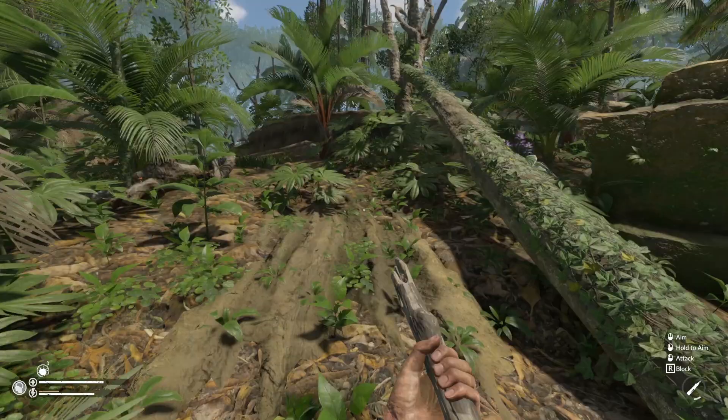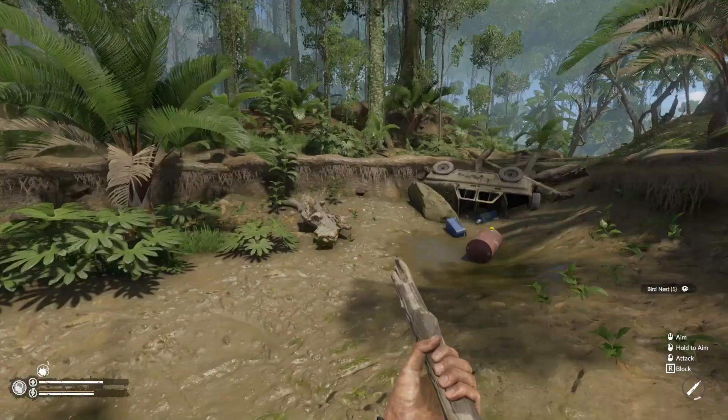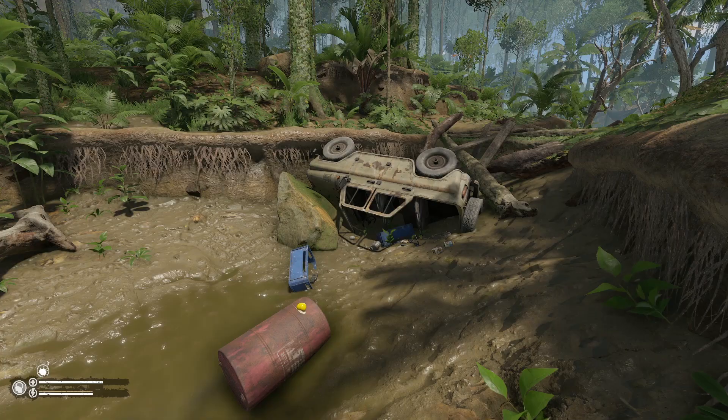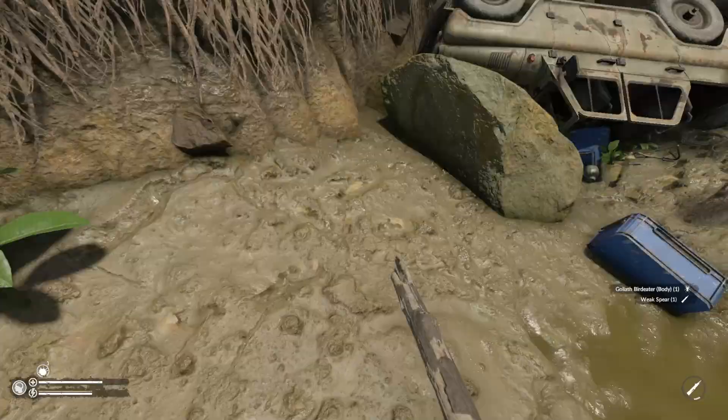Here we are — the overturned jeep! Oh god, another dead tree. I'm walking past them and they could have bees on them. We're at the overturned jeep and it's about noon — I might be able to make it home in time but I'm not gonna risk it. There's the spider I was telling you guys about, so we're gonna kill it. If you need a spear to kill whatever spider you're going after, you should probably turn around and run.